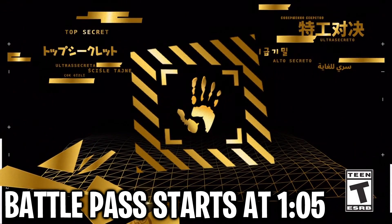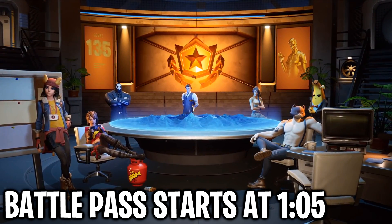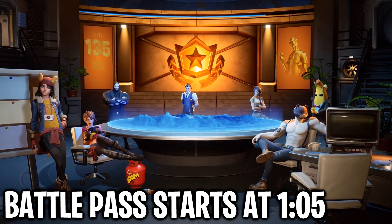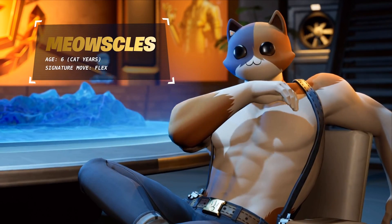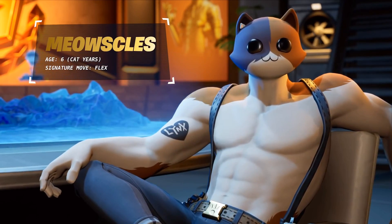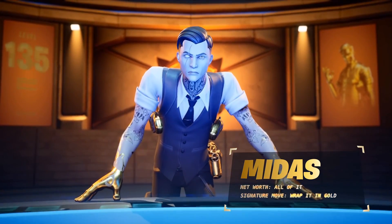Welcome to the Agency. You come highly recommended. This is your hideout. Buy the battle pass to recruit this team of agents: Meowsels, a feline enforcer that can take some serious licks. Midas, a mastermind with the golden touch.